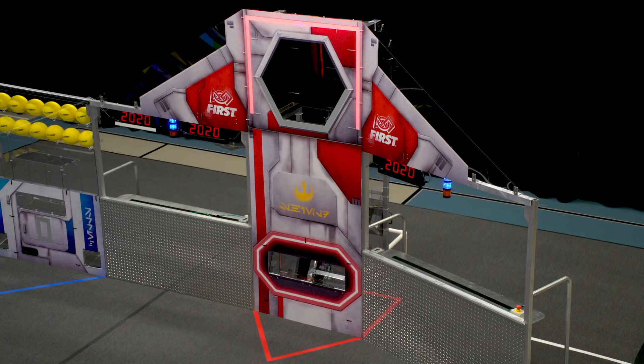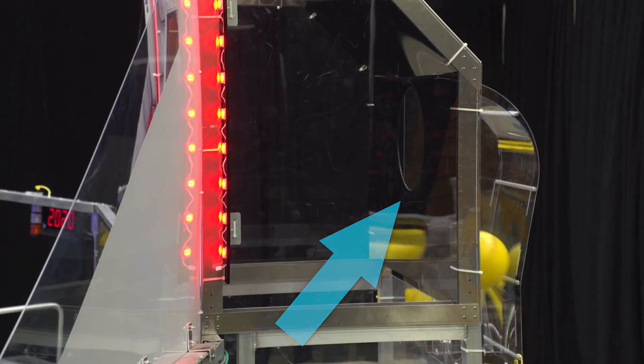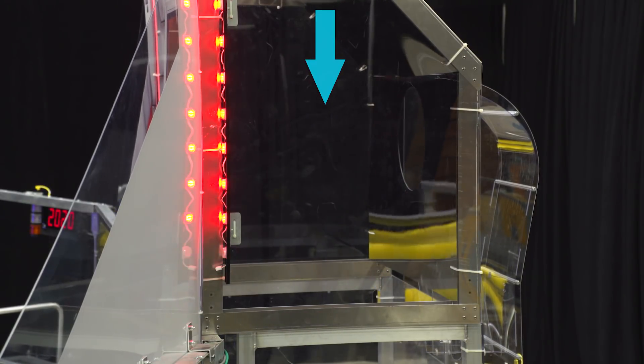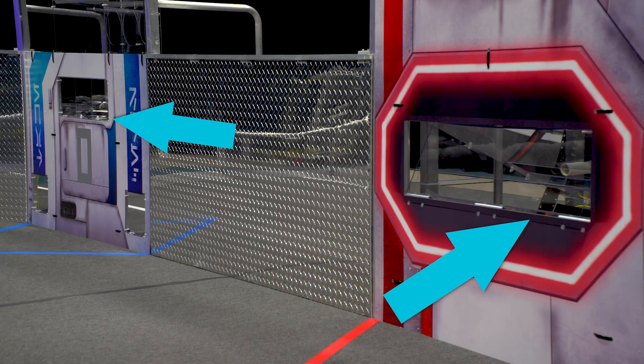There are three ports on each face: the Bottom Port, the Outer Port, and the Inner Port. The Inner Port is located within the Outer Port. Unsuccessful Inner Port shots will still score by staying in the Outer Port, but shots that bounce out are not scored. Notice that the Bottom Port is slightly lower than the three upper openings of the Loading Bay.